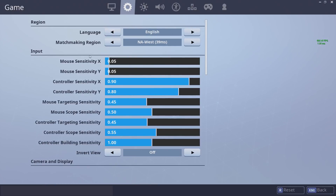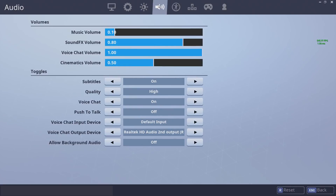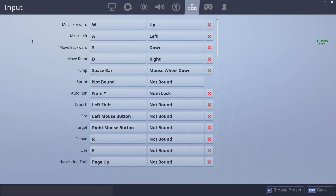1800 DPI is working so well — I'm really enjoying it. You can quickly build and I am hitting my shots and nice flick shots, so it's a good sensitivity for me. Of course it could change for anybody, just whatever feels right to you. I use 0.65 brightness just because I feel the game is a little bit dark so I turn it up a little bit. Here are my audio settings, and I use Tritanope 5 as my colorblind mode.